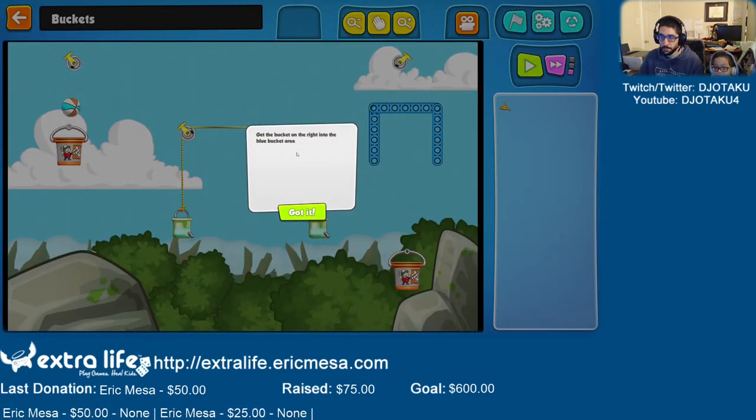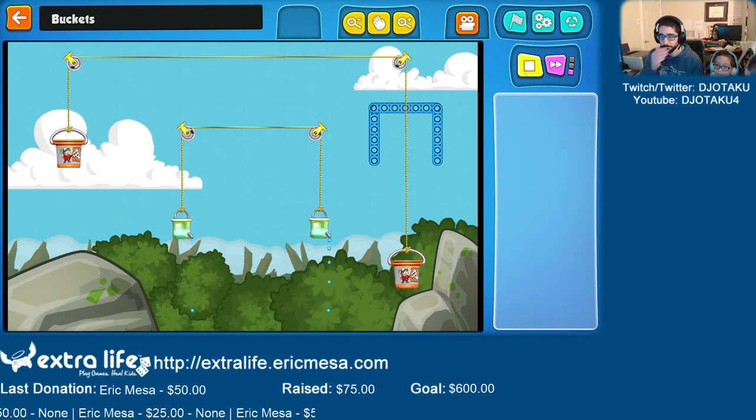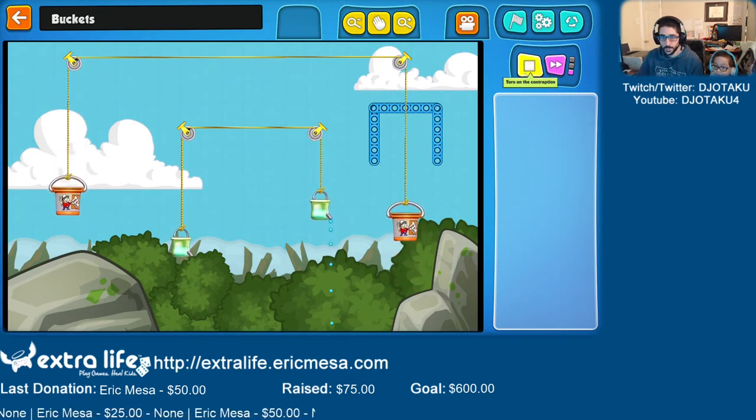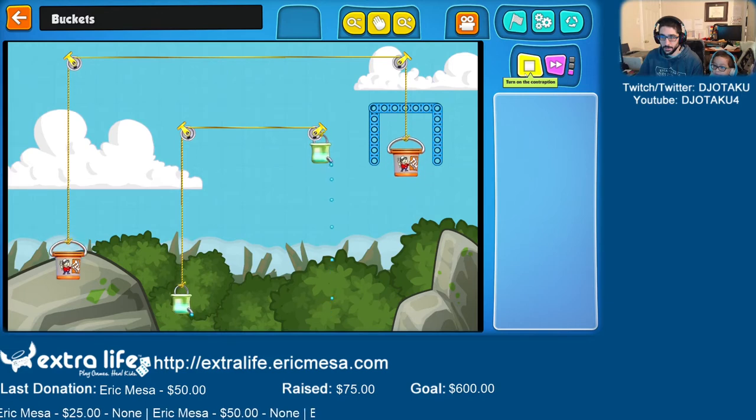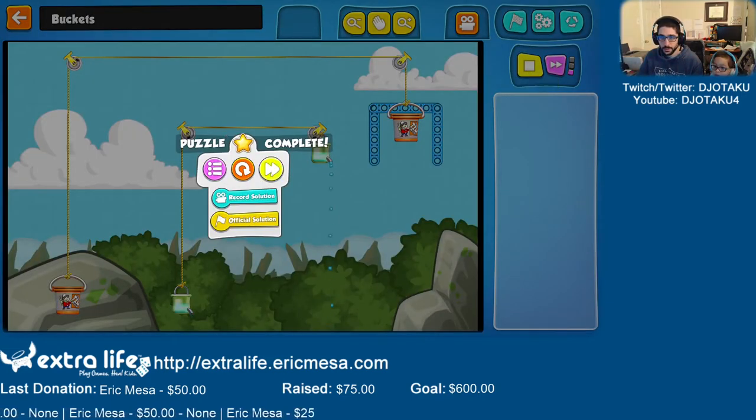Get the bucket on the right into the blue bucket area. So this bucket needs to get up here. Use the rope. What do we do with this rope? Put it over there, over there. If we put this here, put it through there and there, then put it here. I think we did it. Good job, guys.